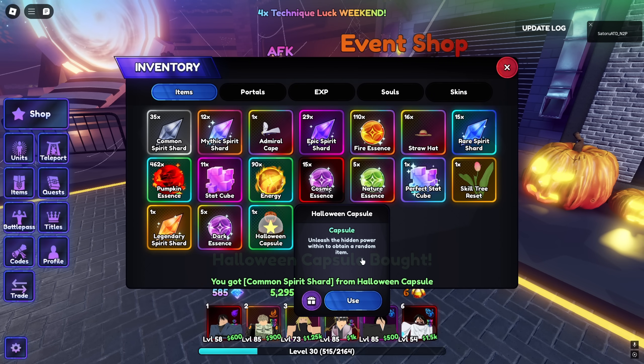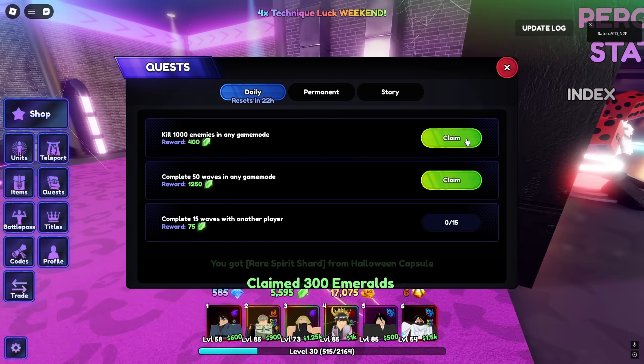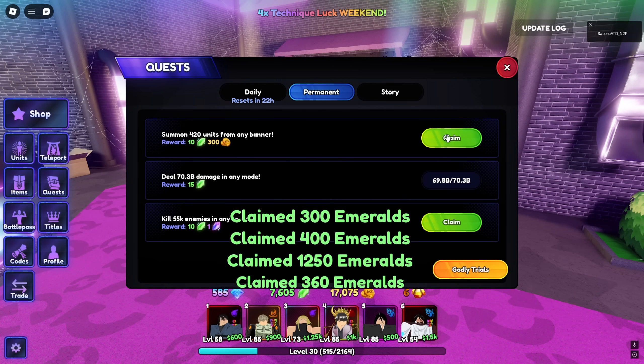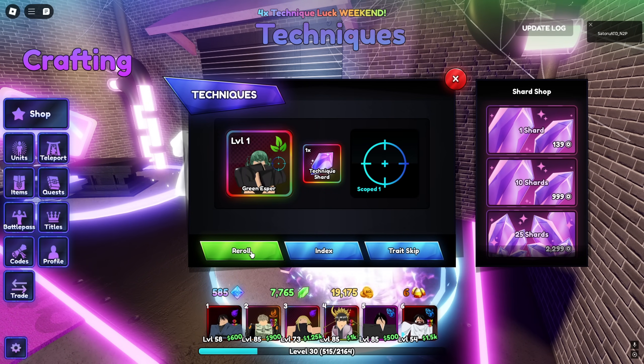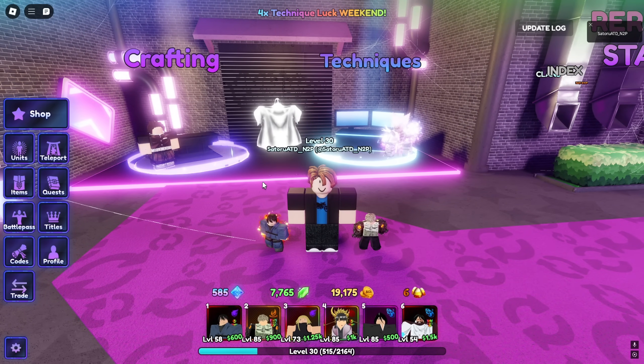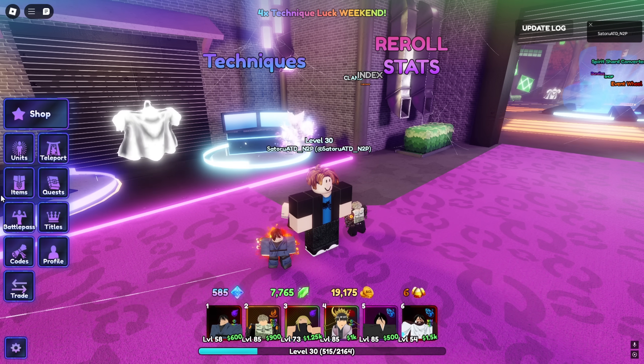I don't really have a way to get more rerolls right now. It doesn't look like we're getting anything here — no diamond, ew. Maybe the battle pass? No, we don't really have anything. We do have two capsules we can open with this candy. Common spirit shard, rare spirit shard. We probably have some quests but mostly emeralds. Three rerolls — probably not gonna be anything. That's gonna be the end of this episode. Next one I'll try to grind the Halloween event.